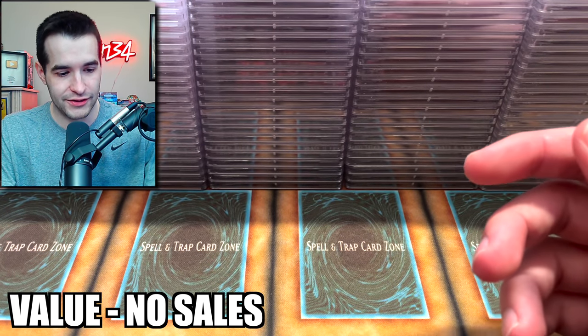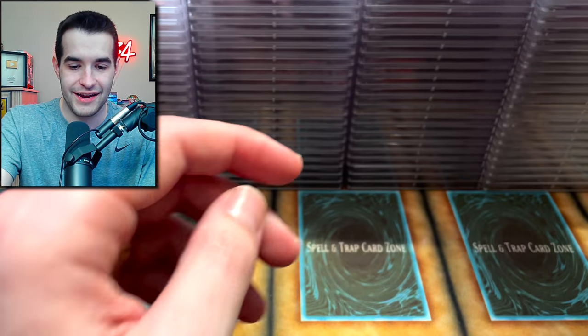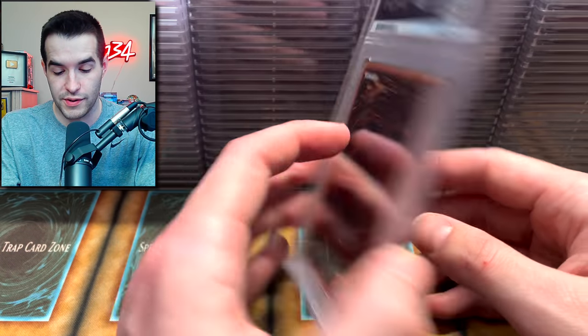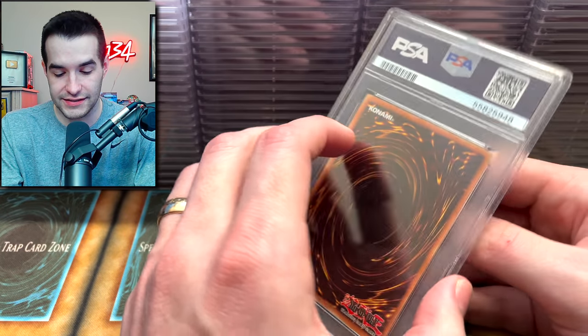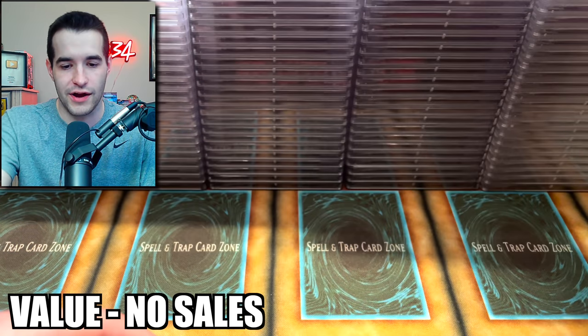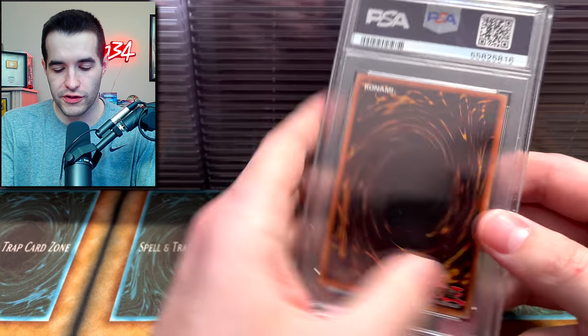A 7 on the Black Luster's Lord — I did not pull that one, so that makes sense. The Nibiru Mamaga Champion Pack 2 got a 9, unfortunately. That is an older print though, so maybe we have a chance. And another 9 — both of them. Smashing Ground also got a 9. 15 months. Totally worth it for the 7s, baby.